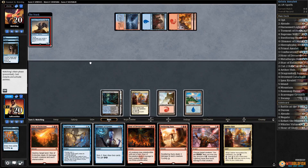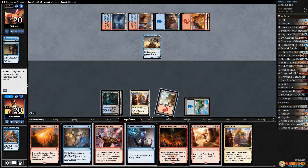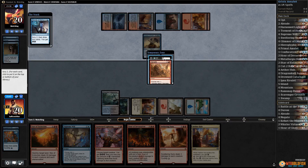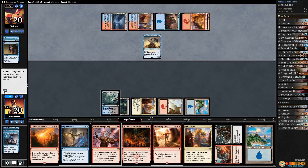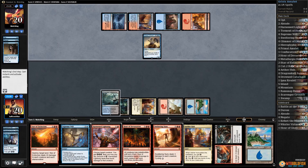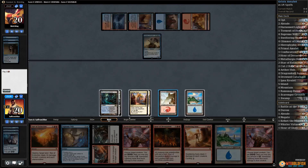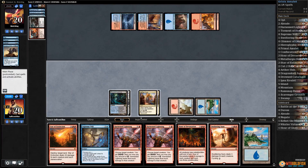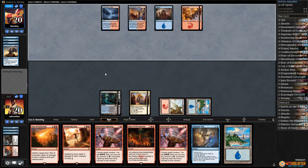Oh, I see Curator of Mysteries — and a tap land. Let's just Glimmer, put a Braid to the bottom. Yeah, I think cut Ribbons to the bottom too, especially since we're going to draw one anyway. Play an Aether Hub, and let's cut the Curator of Mysteries and pass the turn.